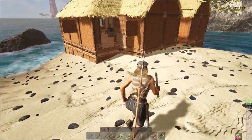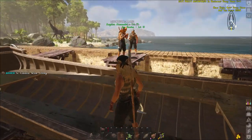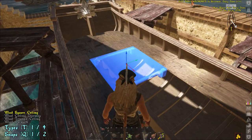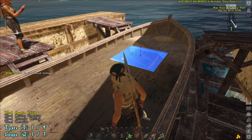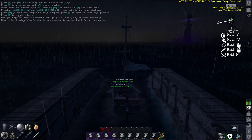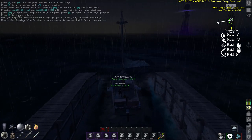Our adventure began on a small tropical island. We built a shack with all the starter stuff you would need, but we quickly decided we needed to get off because the island was small. We wanted to see the seas, so we built a sloop. I really enjoyed building the sloop and we quickly learned how to control it. After about the first 10 minutes of waffling around inside the shipyard, we figured out that you put the sails up and the sails go in the wind.